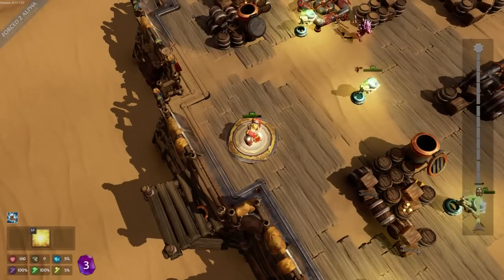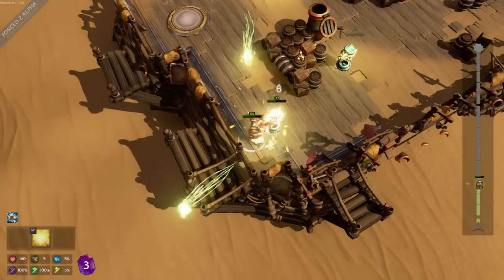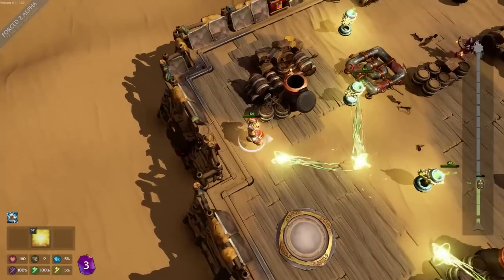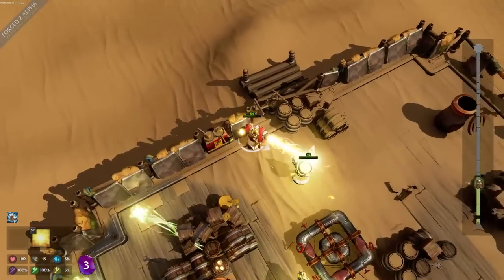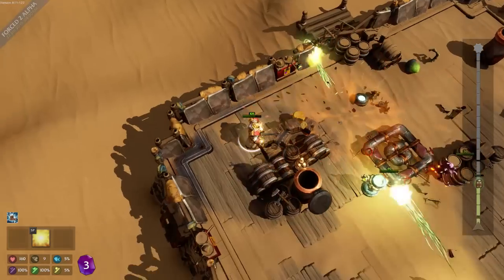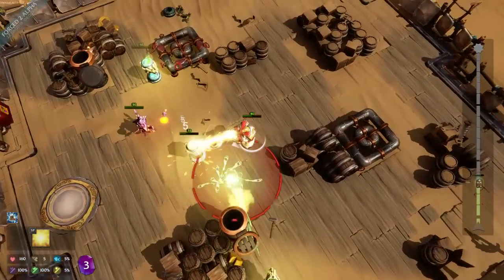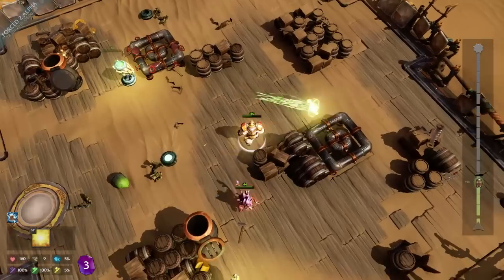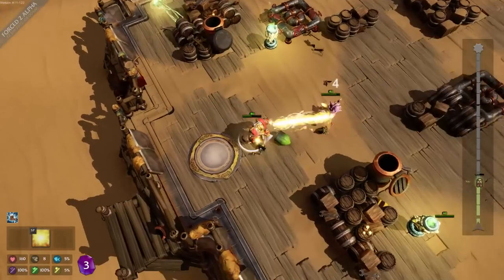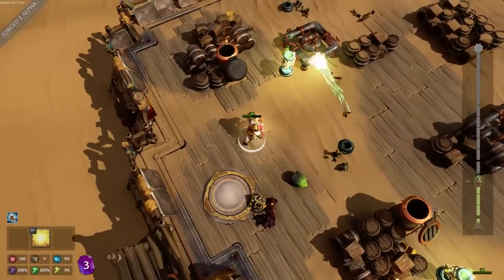It looks like there's a progress bar to show how well you're doing. My health isn't doing so well. It looks like you have to worry about that. Your entire goal is to farm up enough gems by doing progressive arenas to afford nice power-ups. This is nothing like the original Forced at all. That's kind of cool, actually, and not expected at all.